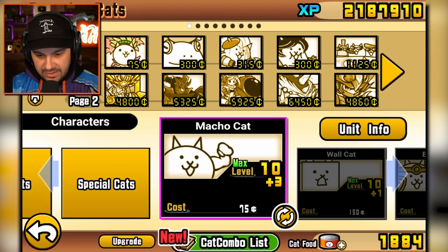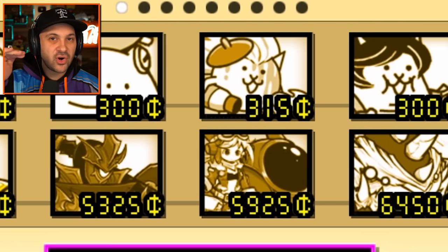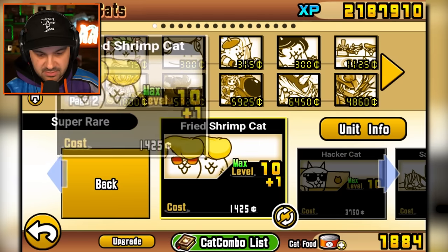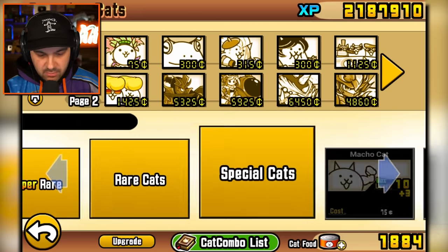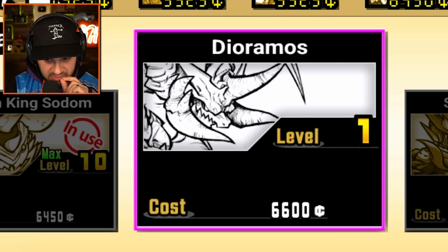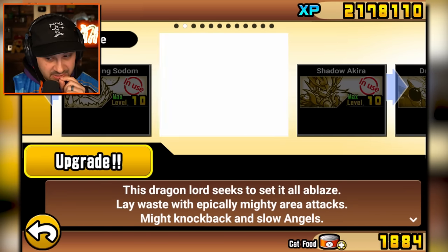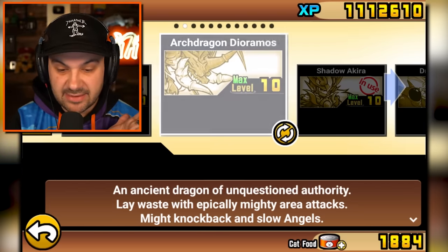We need to change up our squad a little bit. I feel like a lot of these bigger cats, I can't use them because I can't earn enough money in game to spawn them. So let's go into the super rares and swap out some guys for slightly cheaper units. I love my mega super uber rares — oh, which reminds me, I need to upgrade dioramas. But I can't use dioramas, he's too expensive. What's the point of having it if you don't spend it?